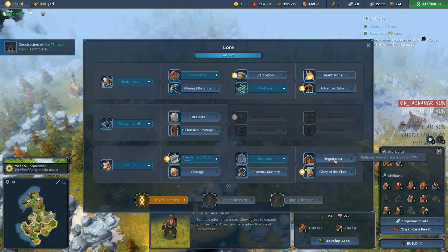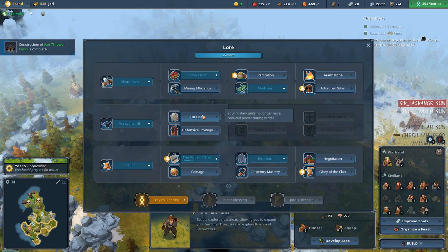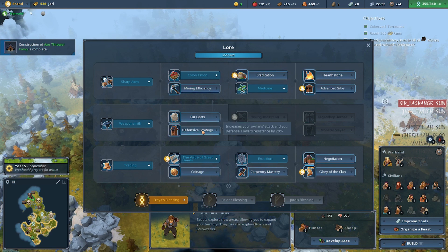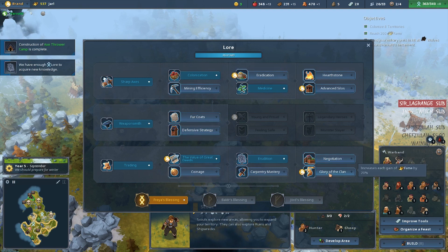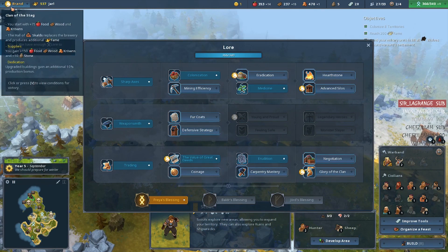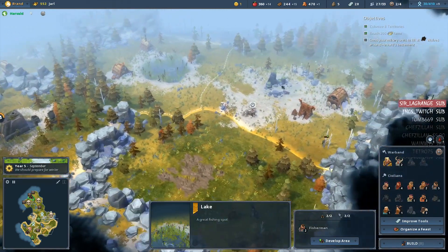And another bonus — reduces marketplace prices by 30%. Well, we should probably grab a marketplace by now. Your military units no longer have reduced power during winter. Increases civilians' attack. We do have one silo, but that's not a huge production bonus to be honest. I will be building a marketplace, so we'll get a marketplace discount.